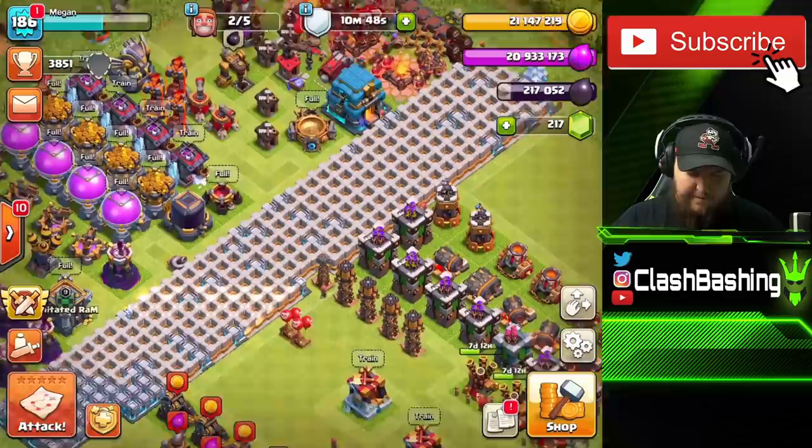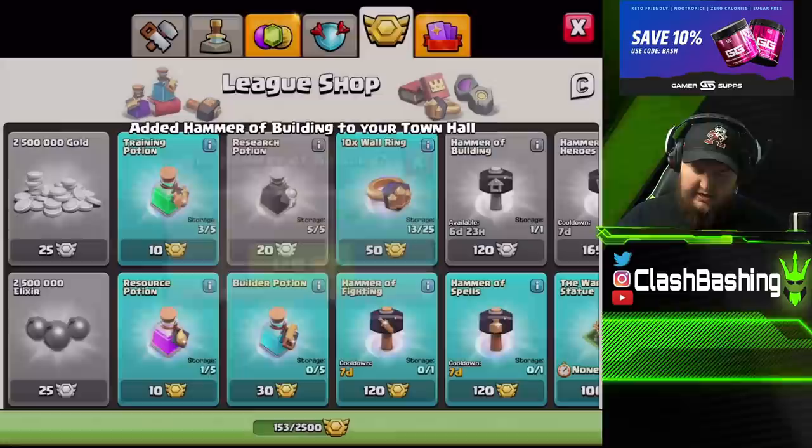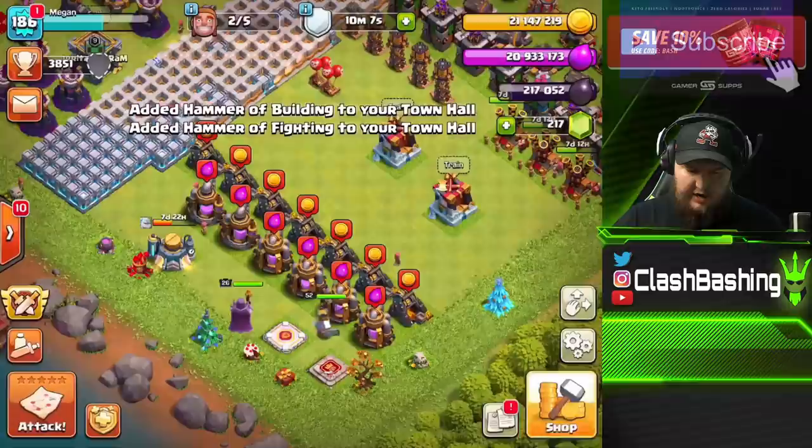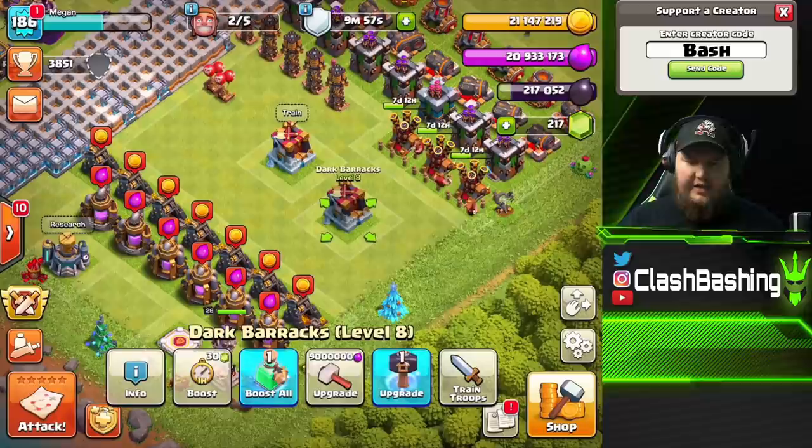We got a hybrid army trained up and I want to throw two Headhunters in there to support our Queen Walk. We have tons of loot and Ice Golems going in the lab. We do have a Hammer of Building and a Hammer of Fighting — we're gonna grab those and get these guys upgraded. The Ice Golems are a little less than halfway done, but I want to get my Headhunters up.